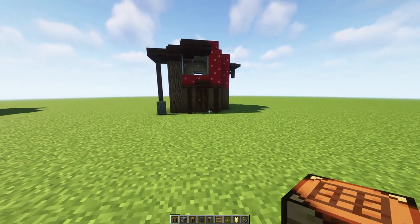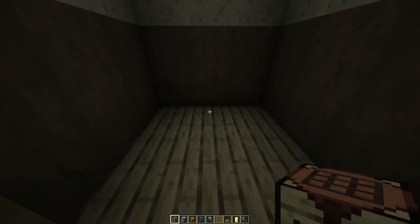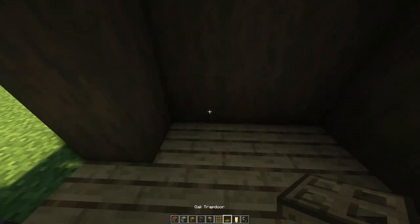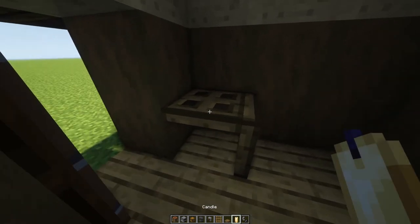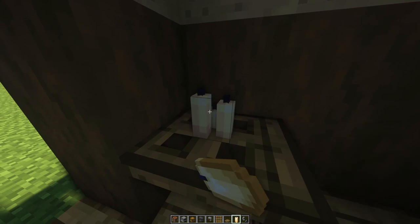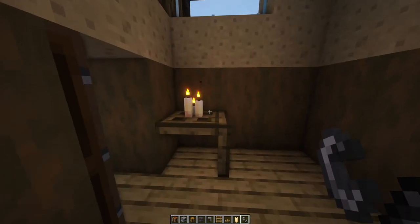Okay, time for the interior — let's head inside. It's a little bit gloomy in here so let's make a table first and put some candles on it. Pop the table right inside the door, then put three candles on it — you can put however many you like — and there we go, a little bit cozier already.